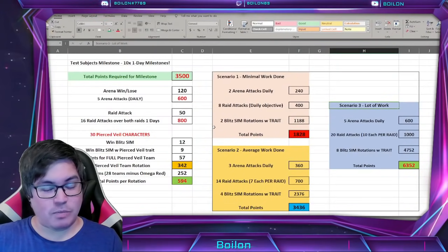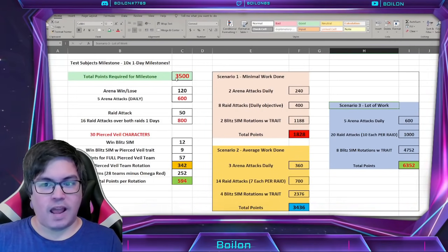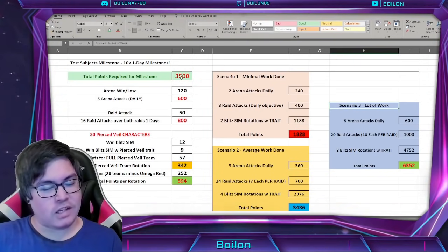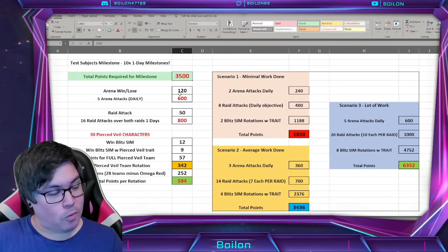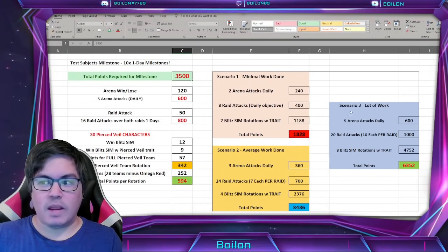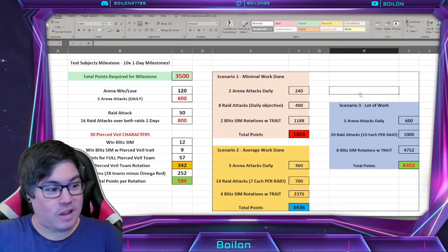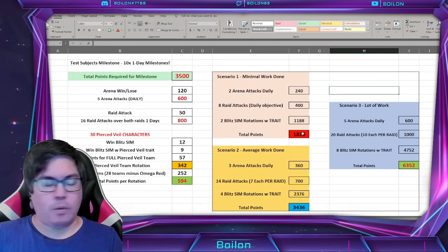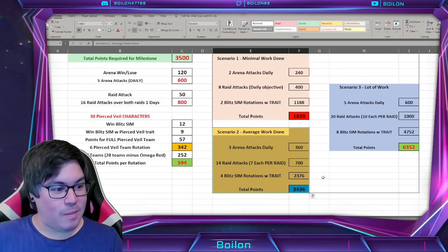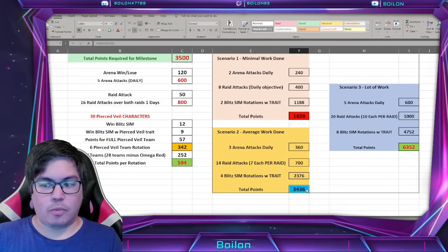I want to draw your attention to my spreadsheet that you may have seen in my previous video. There were a few things I was off on — I guessed because I didn't know the total points required for the milestone. I suggested it was going to be 5,000, but it turns out the total required points is 3,500. That's actually less than I thought, which means Scenario 3 doesn't matter at all — that's way more work than you actually need. It's pretty close to Scenario 2 from my event video.